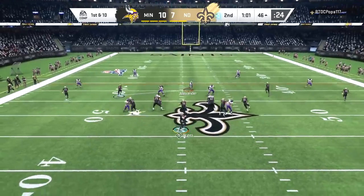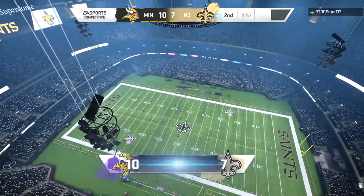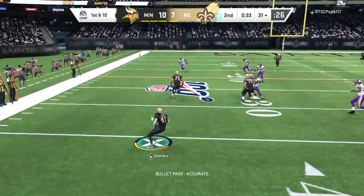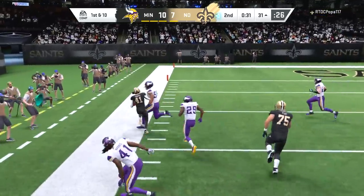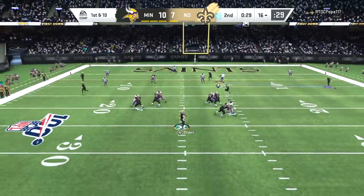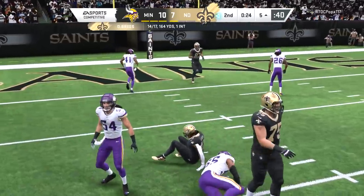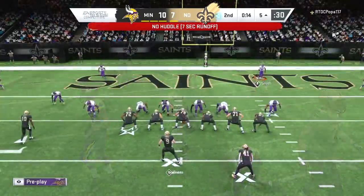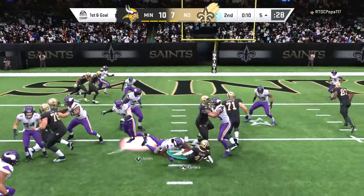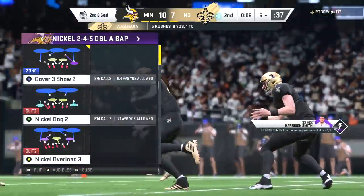We're gambling with the pressure. Kamara out of the backfield on the screen pass goes out of bounds conservatively. I can tell my opponent really just likes checking the ball down. We got a pick-six when he tried to check it down, and he still does not dare to throw the ball more than 10 yards downfield. We'll try to play to his tendencies as he goes to the most shallow route on the field once again — it's Alvin Kamara. With Brees having only one timeout, we're not gonna call it here.